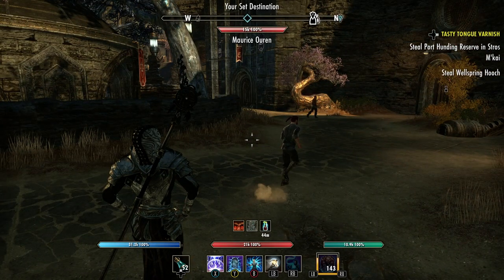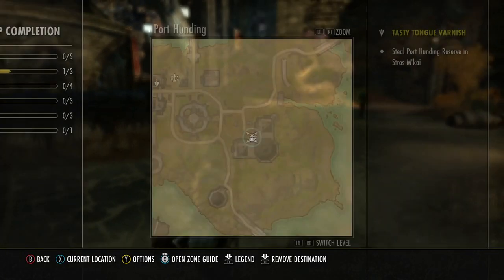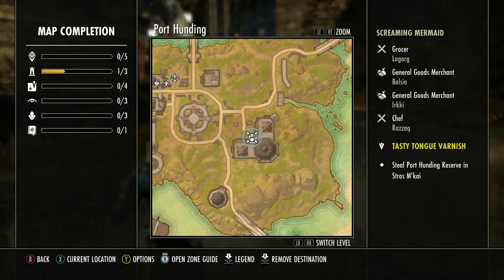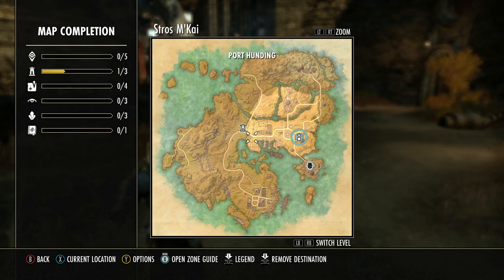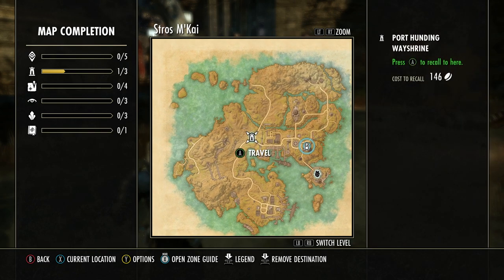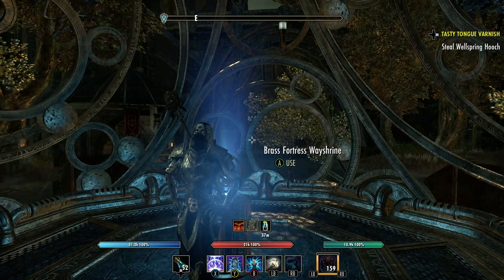Let's look in the journal again to see where that is. We've got to go all the way to Port Hunting, which is in Stros M'Kai. I haven't been there before, but I can travel - it doesn't matter. I'm going to travel there. Okay, I stole the Port Hunting wine.